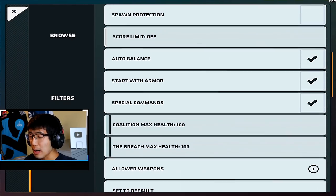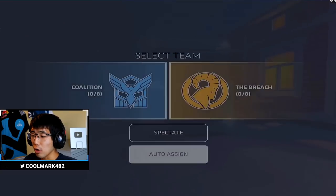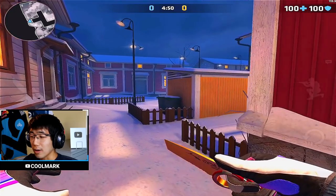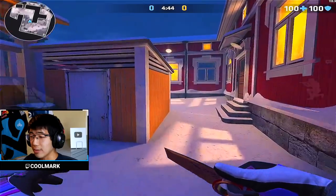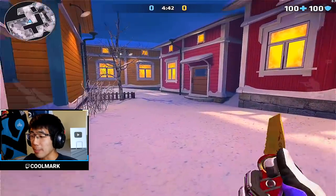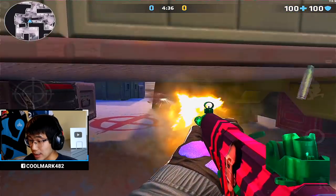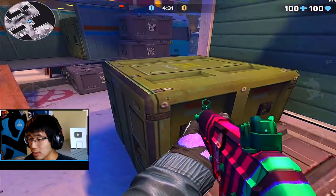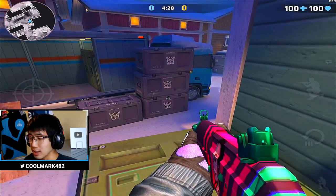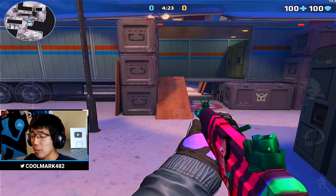The first map we're jumping into is Arctic. The changes are that all crates are now penetrable and there's improved lighting overall. You can see the lighting is pretty good — very well lit. Going over to the bomb site, you can shoot through these crates; you can see the bullet holes right there. So a lot of these crates are now penetrable. The map looks a little bit better, but that's really it for Arctic.